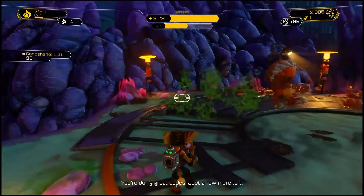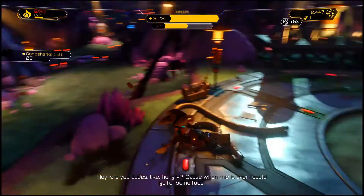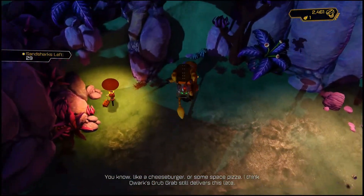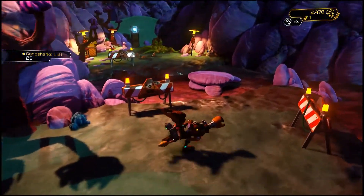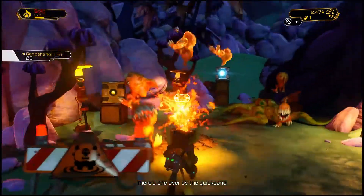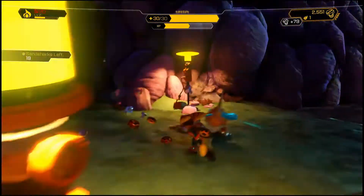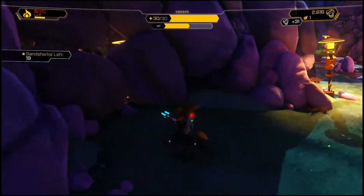Got them all up on the plateau. 'Hey, are you just like hungry? Because when this is over I could go for some food — like a cheeseburger or some space pizza. I think Quark's Grub Grab still delivers this late.' Another nest over here. I have a little bit of ammo — I just got some.